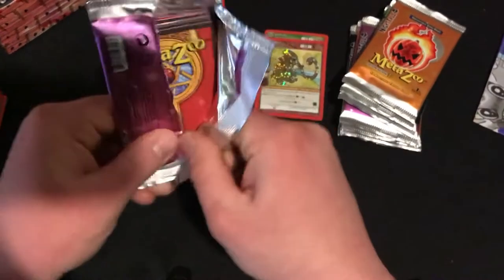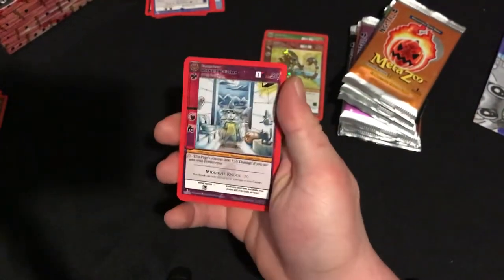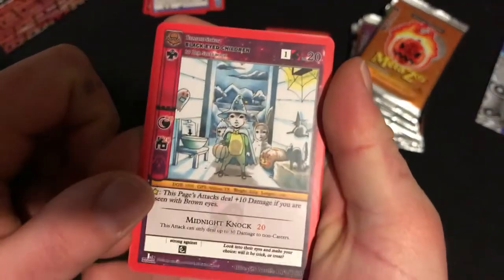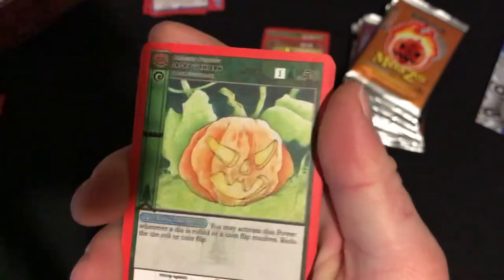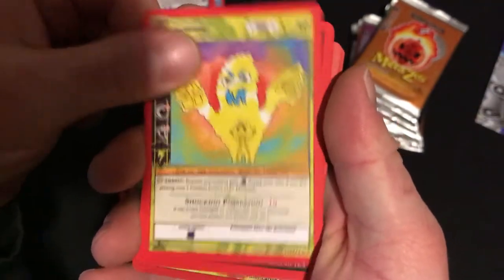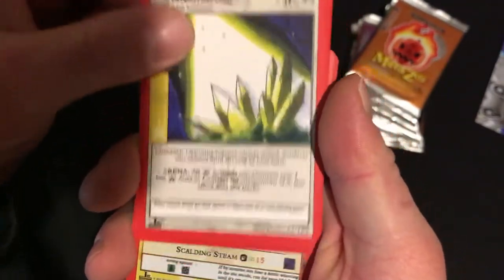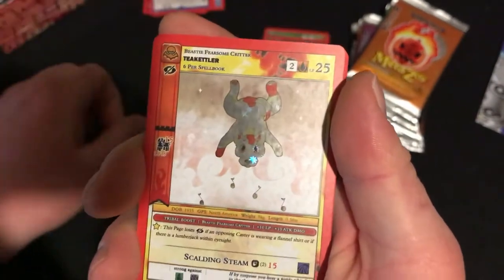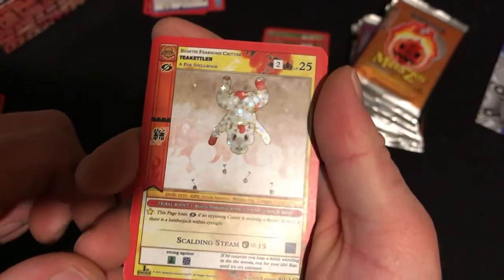Pack number three. Bound to get something good here. Black Eyed Children, Carverstown Tunnel Monster, Jack-O-Lantern, Poltergeist, Bloodlust, Crystalized Light, Robert, and a Foil T-Kettler.